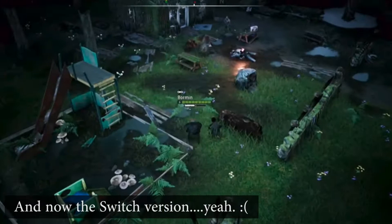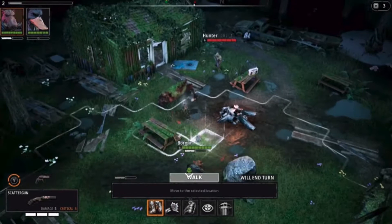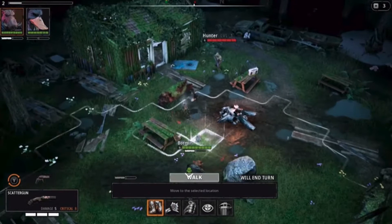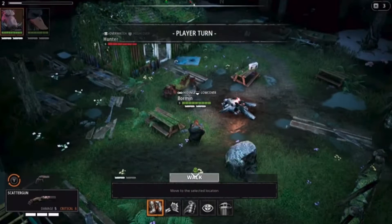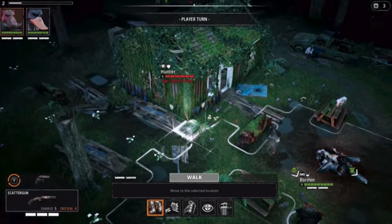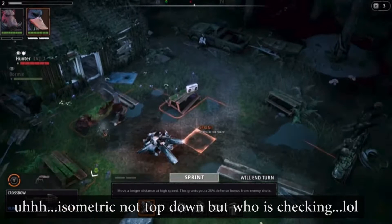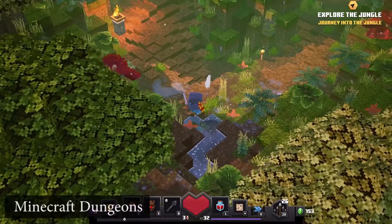This game looks so bad on the Switch graphically — it's insane. I've seen videos of people playing it on PC and I didn't even recognize it because it looks so much better on other platforms. It's like picture the most gorgeous person, and that's Mutant Year Zero on another platform — then on the Switch it's like you've hit them in the face with a cast iron pan. The performance also doesn't make sense for a top-down strategic fighting game, with things that take so long to load. But it is an awesome game.